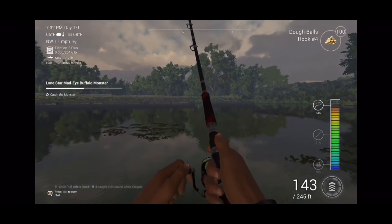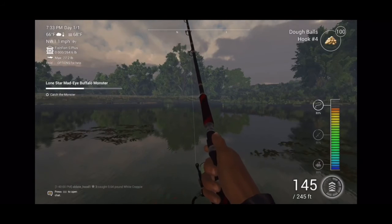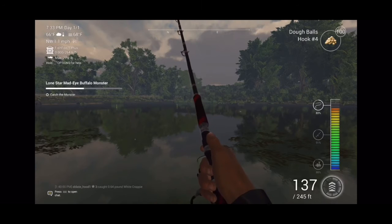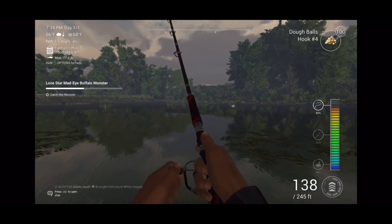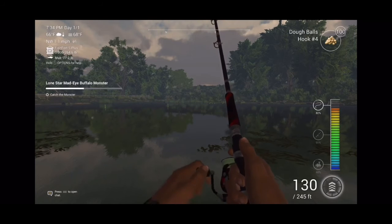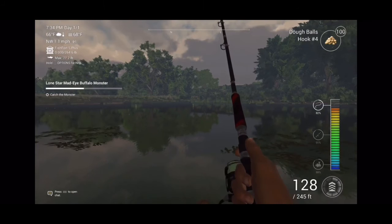My game did freeze right there, but it's all good. You can use dough balls, some Alina balls - those also work pretty good. You could just use a hook four or a one-out hook. Just nothing too small or too big, but I picked hook four which was perfect.